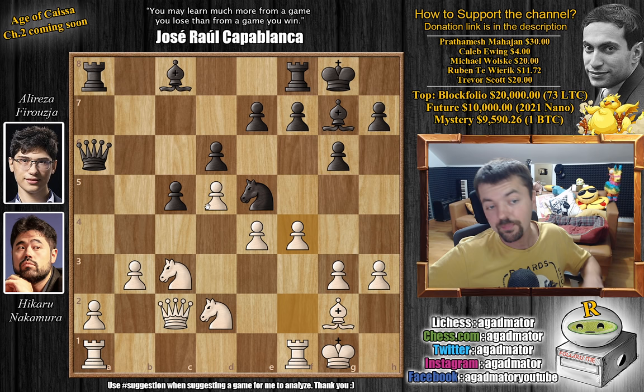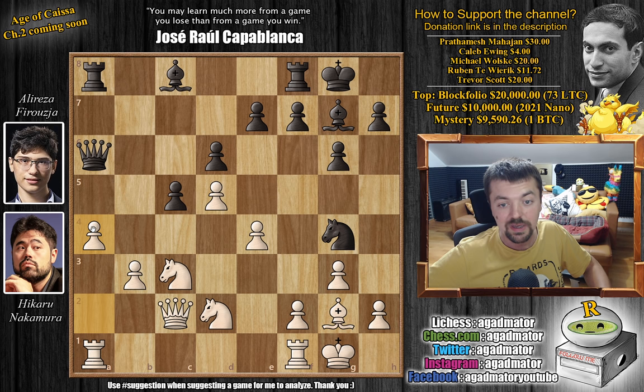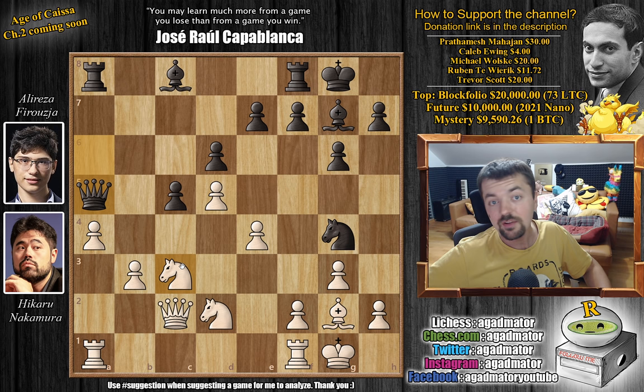One thing you could do is something like h3, knight e5, and then f4 — but it's very ugly. You have to calculate what happens after queen to d3, now you offer a queen trade, and this is all perfectly fine for black. So instead Hikaru went with a4 right away, but this just blunders the pawn. And Alireza spots it right away — he plays queen to a5.